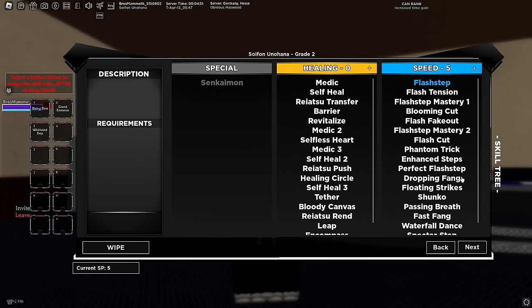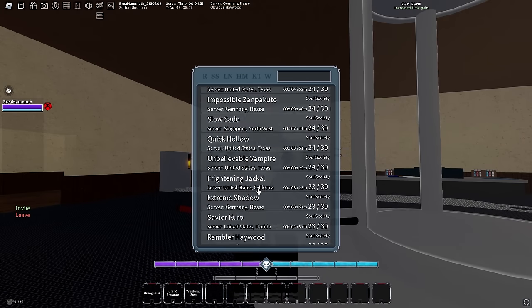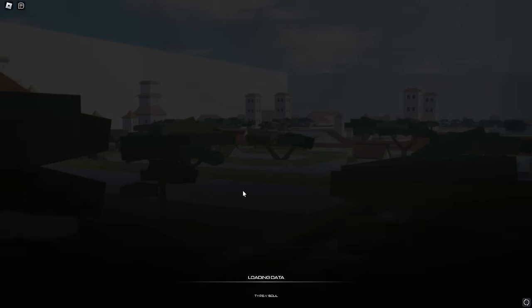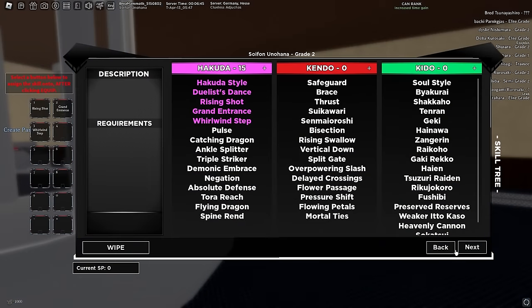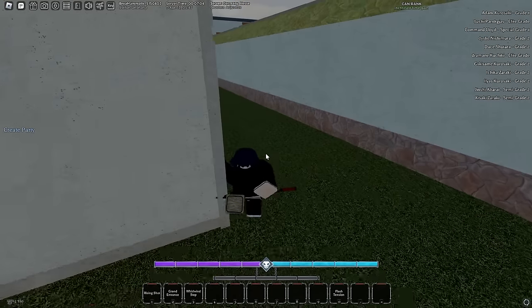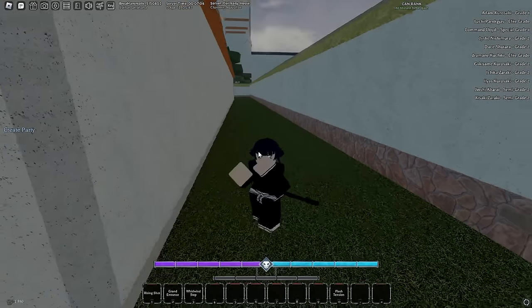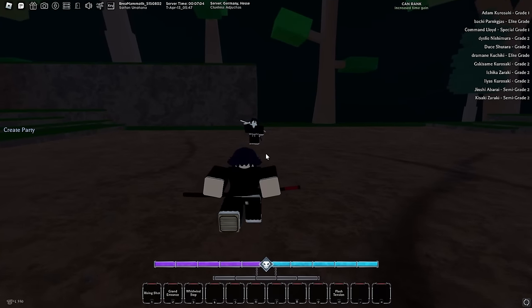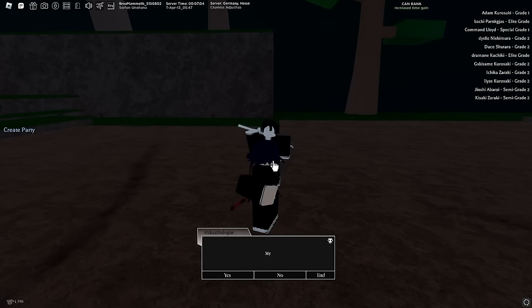We literally just managed to get to grade 2. We're putting everything into speed to get 20 speed. The server is glitching — please fix this, Type Soul. We're going to get Hakuda Mastery 1, then meditate three sets of five minutes each, and after that we fight our shikai boss. We managed to do all the meditation but got gripped by a player, so now I can go fight my shikai boss. Jumping in — I'm a little scared but let's see what happens.